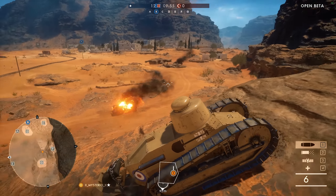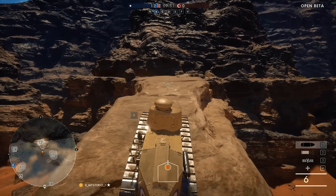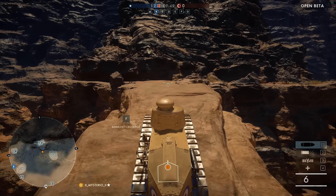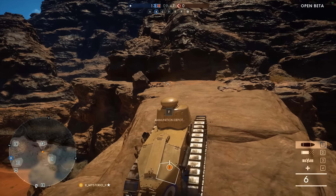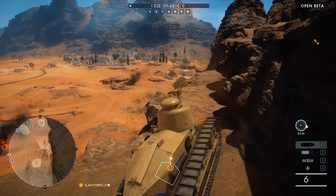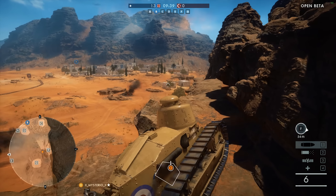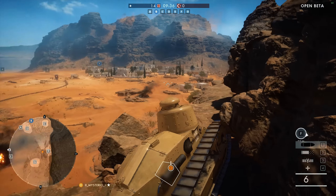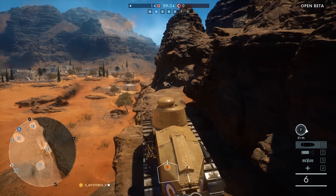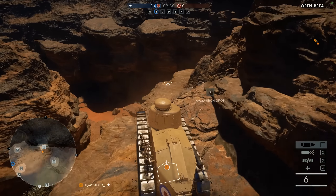If you like to dominate the battlefield with your tank then you are going to love this tip. Drive your tank to this part of the map, right between Foxtrot and Gulf. If you like a long range fight then this little rock will give you all the cover that you need, and it will be extremely difficult for any other tank to kill you from far away. This is an amazing spot — you will always have the upper hand, with high ground and cover for your tank.